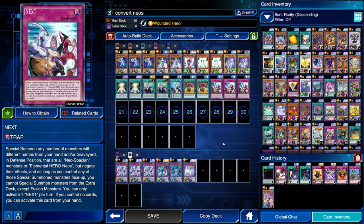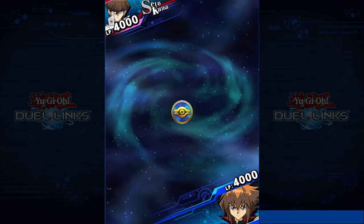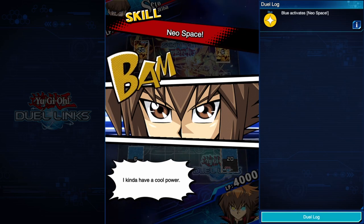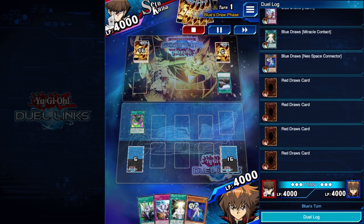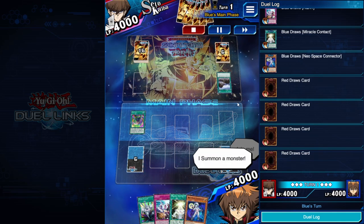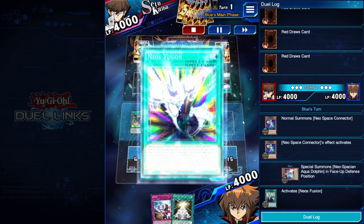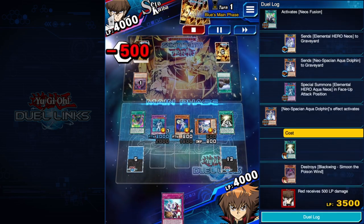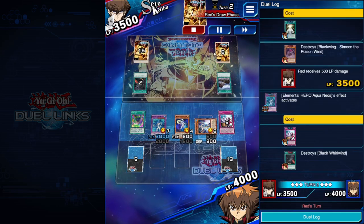Alright, let's jump into the duels. First match — I was still playing Neospace as the skill here, but it turns out Wanted Hero was actually better. This is against a Blackwing player. This shows you how going first and using Neospacian Aqua Dolphin and Aqua Neos can actually disrupt even a good player with a good deck.